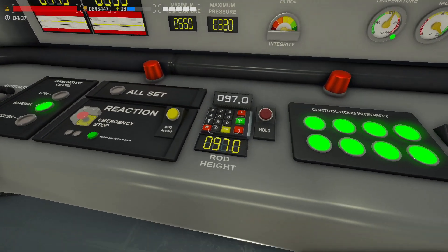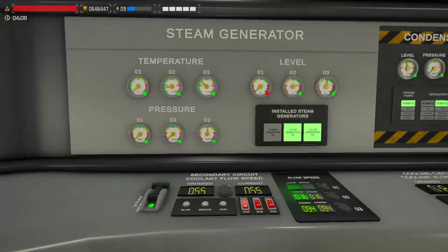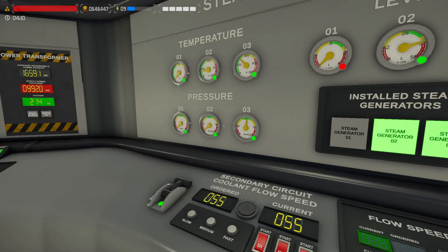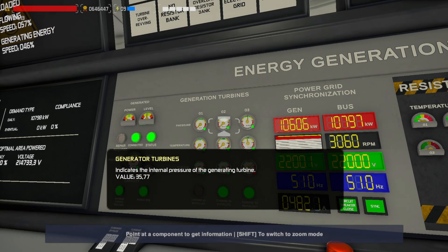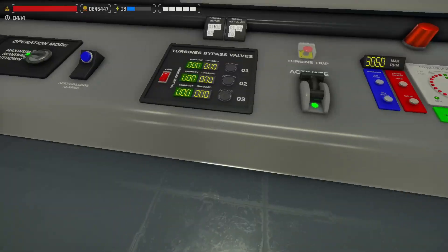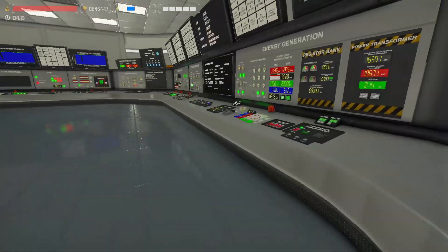We're not producing enough heat, so I'm going to pull out more of the control rods because I need more heat in this reactor. Over here we're still filling up. Now it's stabilizing around this level — a bit too high in my opinion, but we are building pressure. We're probably going to start spinning the turbine soon. Now we need to start offloading the second loop — let's take it back by six points.